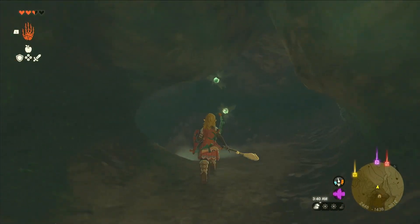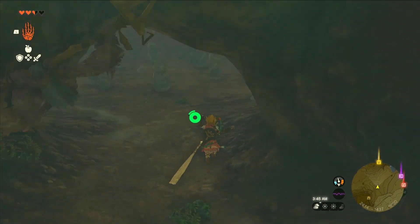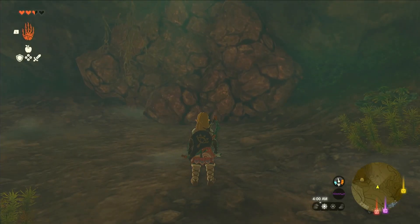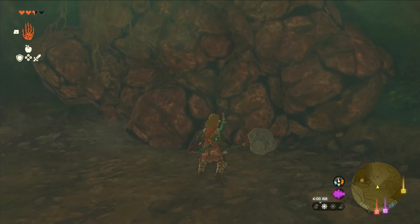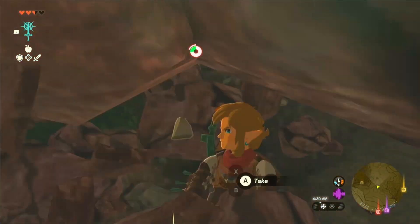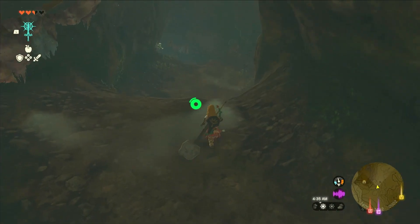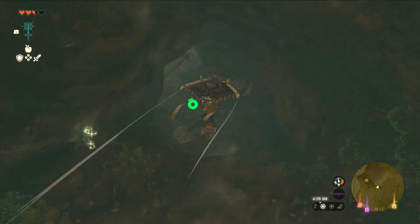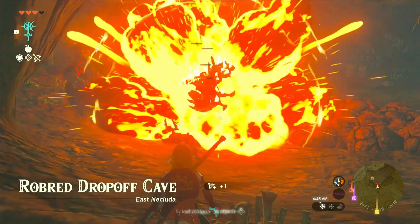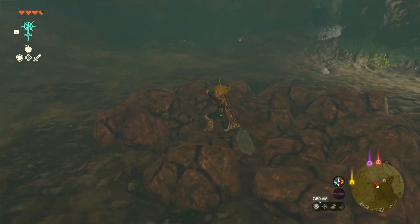Keep following this path until you get to the next set of statues. Break this wall that the statues are looking at. Then we're going to run into a bunch of blue bokoblins and a boss bokoblin. This is a tough battle if you're early in the game, so I would recommend just blowing up the center rocks with the bonfire so you can just run through.